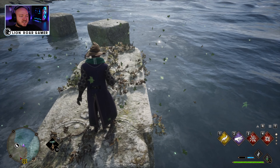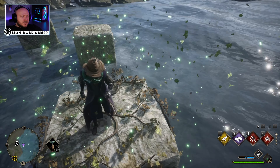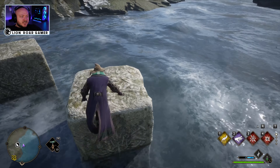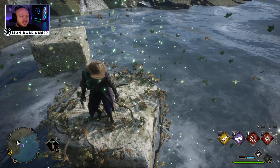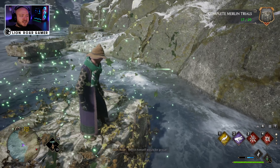Once you got the first one you can see it's going to light up there. Line yourself up for the next jump. The one thing you have to be careful about here is if you don't aim right it thinks you want to dive in the water, and that's kind of annoying. So get it lined up first and then jump, and then you got it.